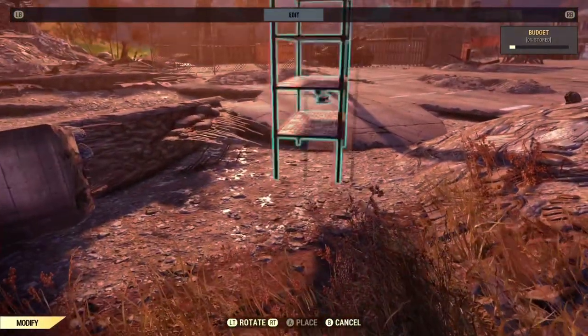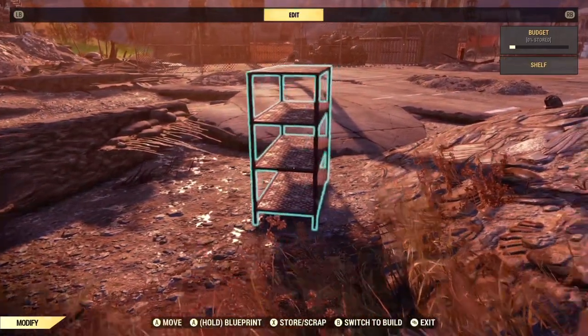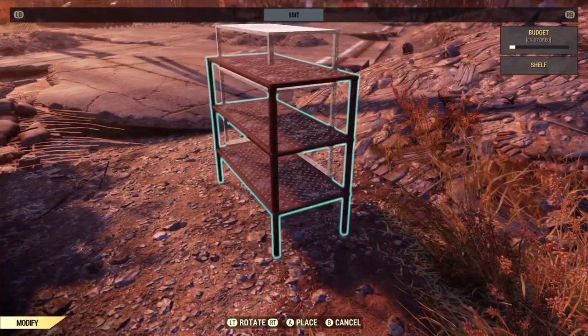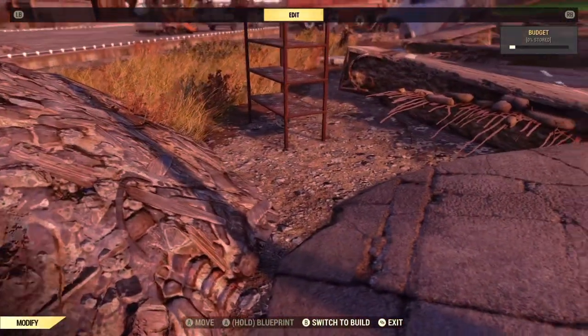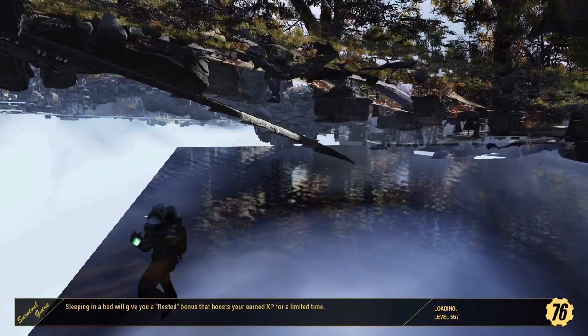You have to do this with trial and error because sometimes it moves a little more than you think it will. You just keep moving and placing it — as you can see I almost have it to the bottom shelf, though on this last placement I have it slightly under the shelf. But as you can see, this does work.